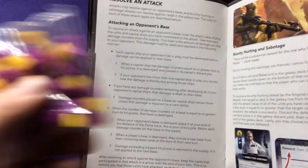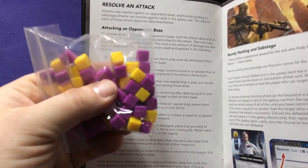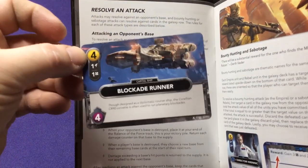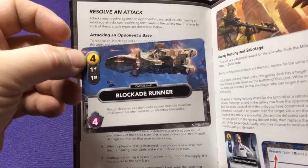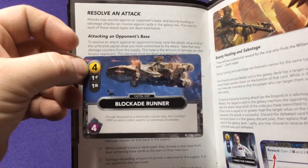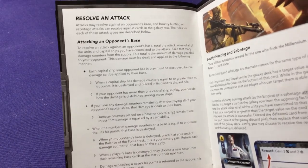When you do damage, you put the little purple counters on — whether it's the ships or the base — just to keep track. You don't have to do all the damage at once. If I have the Blockade Runner with four health, I could attack it with one of my rebel troopers for two damage, then the next turn do another two damage.